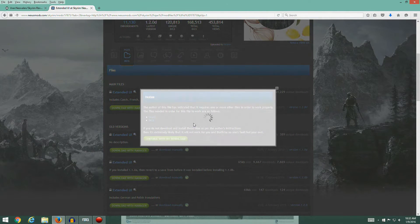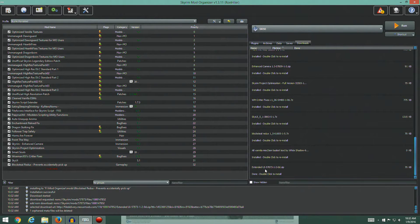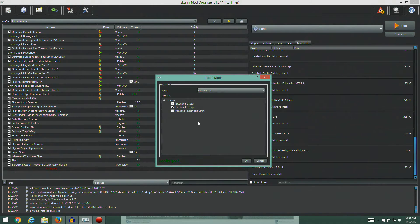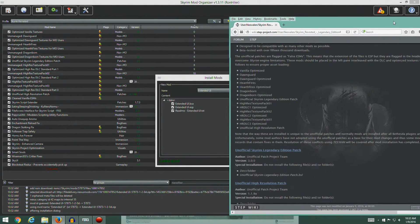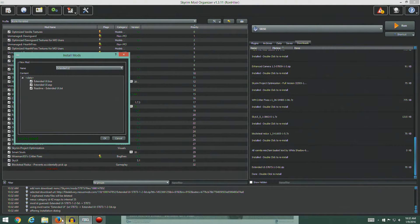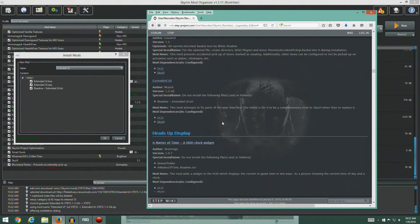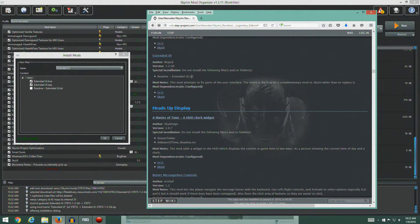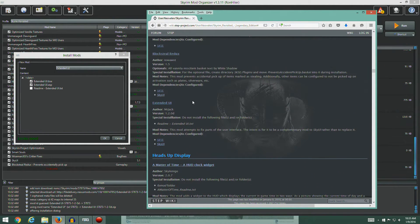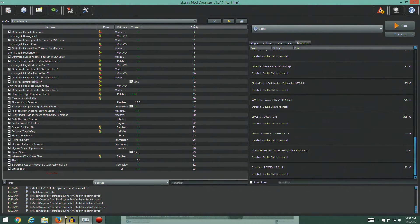We confirm we have the required files and head to our downloads. There's Extended UI — let's do a manual installation. There are a couple of special instructions: we do not want to install the readme. Everything else stays. Hit OK — installation successful. We'll turn it on.